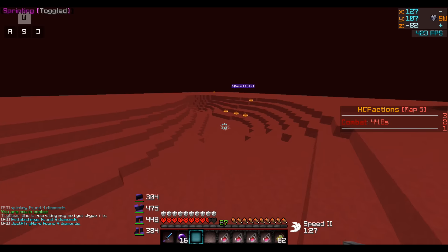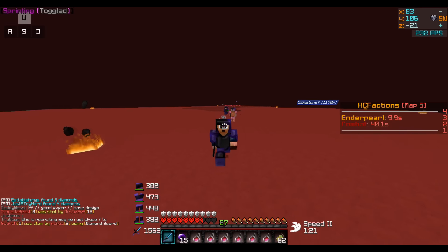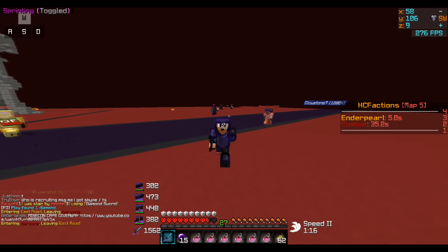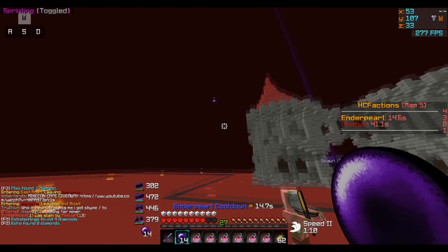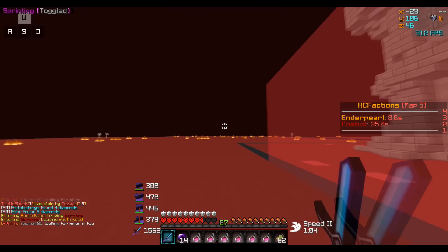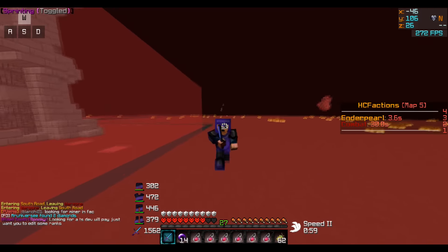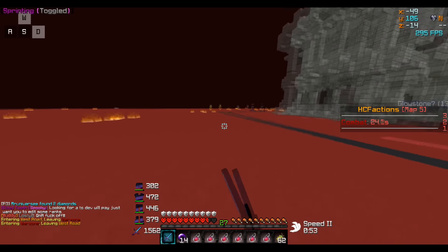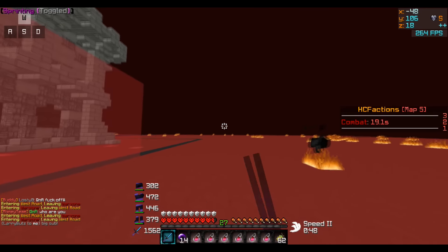I was just about to run into spawn but people are camping my nether portal so I'm probably gonna die. They have an archer too so I'm gonna have to try and drop the archer. I'm trying to go to spawn because I need a slime ball to make the sticky piston for my auto brewer, which I hadn't bought yet. There's the blaze spawners. I'm gonna go to spawn, get a slime ball, and then finish my auto brewer so I can brew a ton of potions.